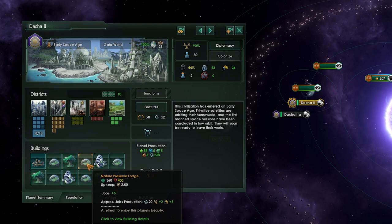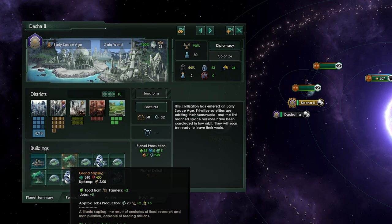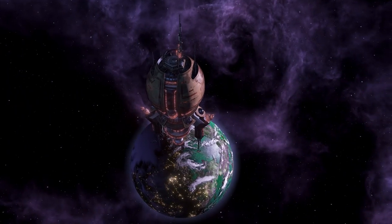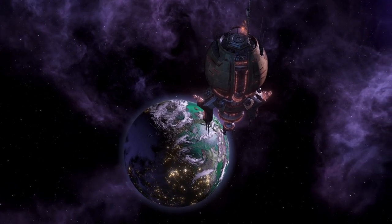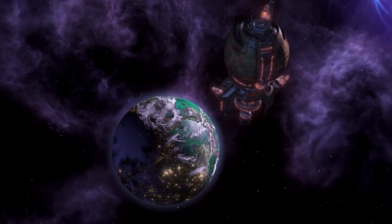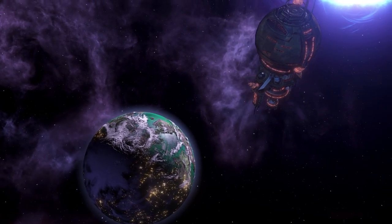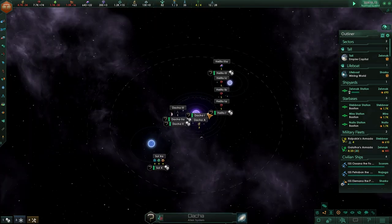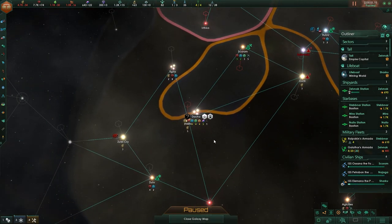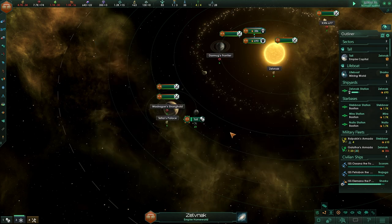At this point, you can claim the system and start putting observation posts around the planets. However, sooner rather than later, the aliens on the planets will contact you, and you'll find out that they really don't want you there. They've given you two options: either you can go to war and steal their secrets — and if you do so, they'll instantly collapse all hyperlanes into the system — or you go away, and they will move Sol 10 into your home system and remove all observation posts, which can then not be rebuilt.